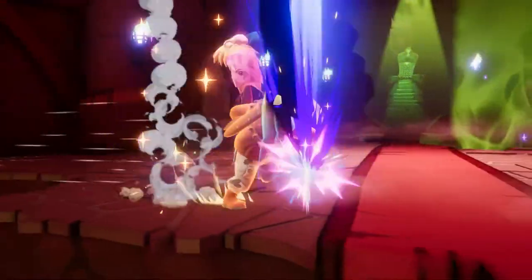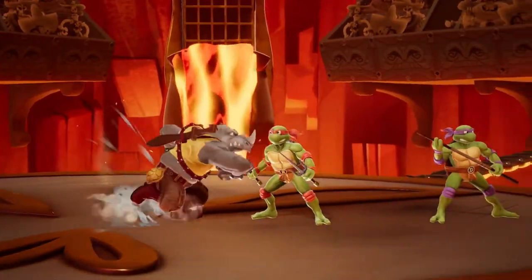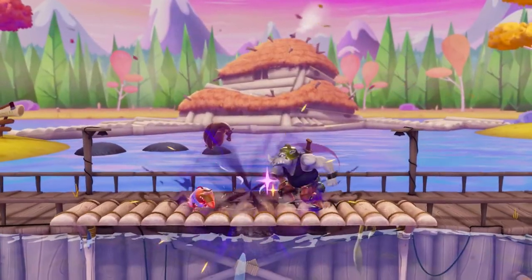Next up is Charge Tackler, Rocksteady's side special. This move takes a brief moment to wind up before Rocksteady goes barreling forwards, knocking opponents out of his way and into the air. And if you're able to land a hit, you can jump out and act much sooner than normal, allowing you to start a combo and follow up wherever you'd like.